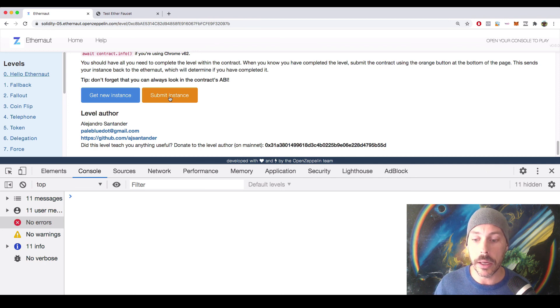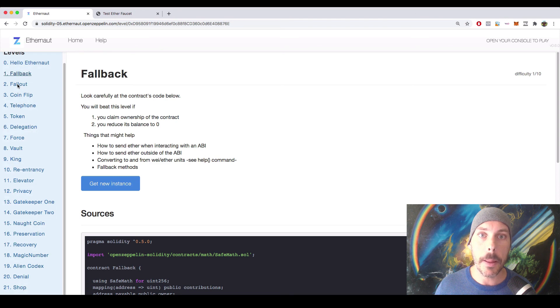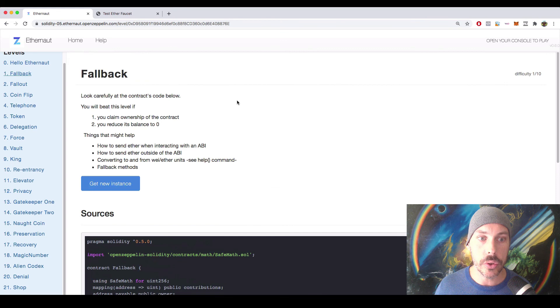That's how we're going to play the game. I don't want to hit Submit Instance right now because I don't want to waste any gas. What we're going to do next is complete our first challenge, which is the Fallback challenge. In this challenge we're going to hack it based on the requirements we have to satisfy to beat the level, and as you complete this challenge you're going to start training your brain to notice vulnerabilities and flaws within contracts. Let's get to it.